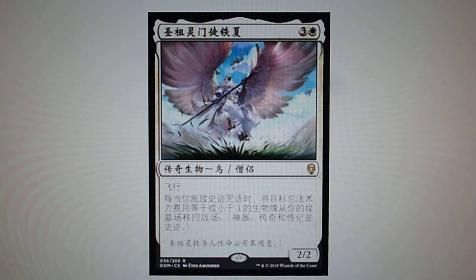Teshar, Ancestor's Apostle — this is a legendary creature with flying. Whenever you cast a historic spell, return target creature with converted mana cost 3 or less from your graveyard to the battlefield.